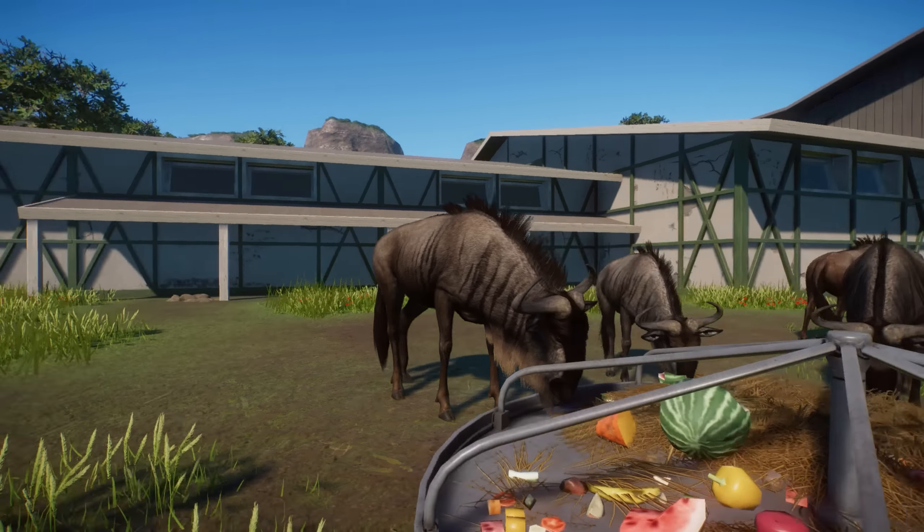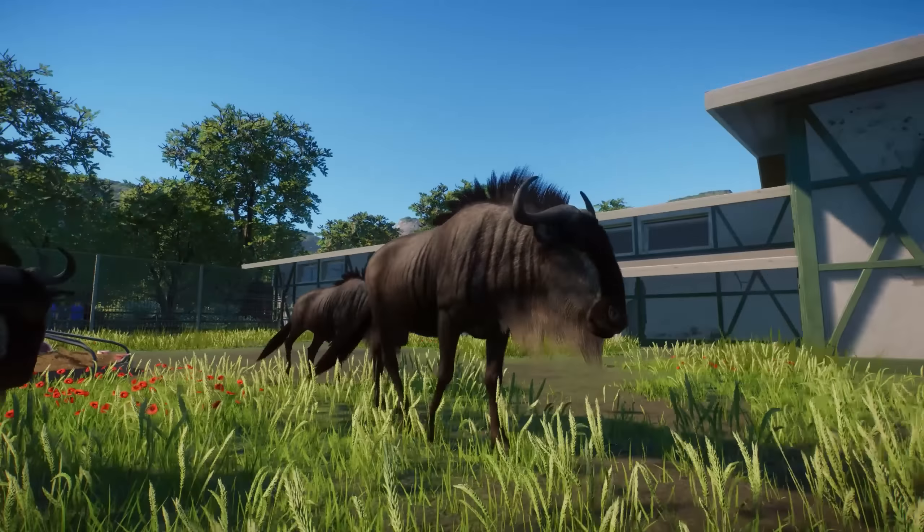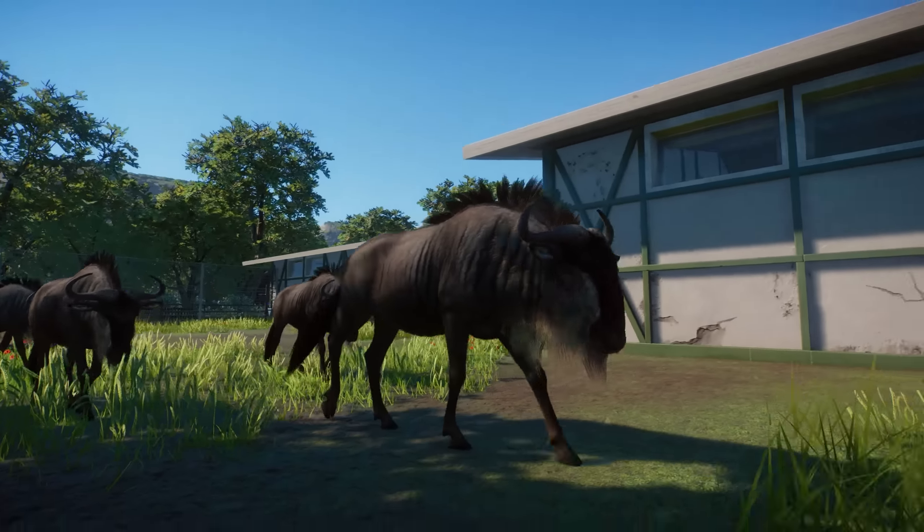The first animal we're going to look at is the Blue Wildebeest. This is the male and this one is the female, and you can tell the male is slightly bigger than the female. The textures and the animal looks really beautiful — it's really hard to make these really long hairs but I think Frontier did a really good job in creating those and they look really good.